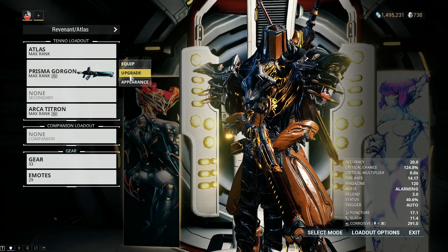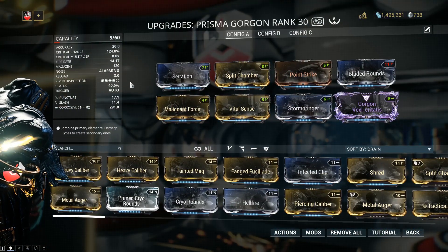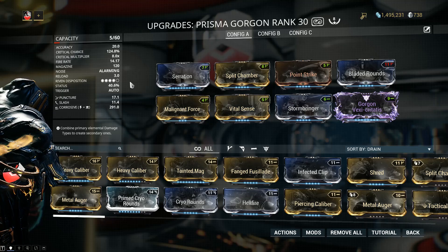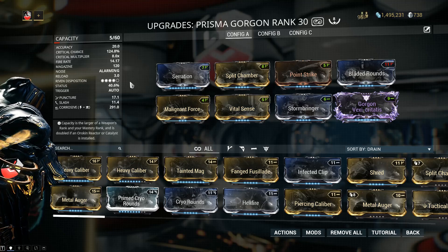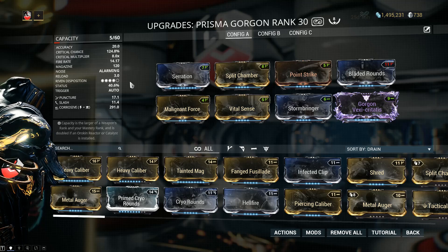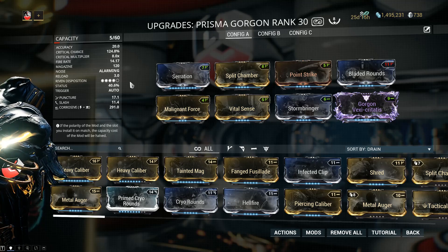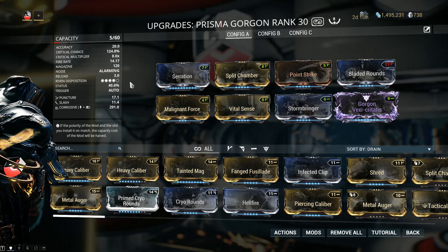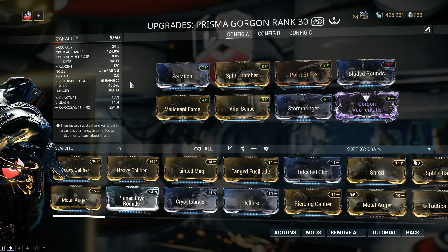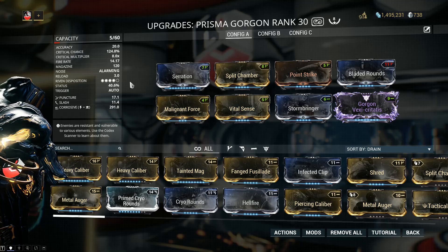First of all, the primary weapon of choice would be the Prisma Gorgon. What you want is a fast-firing weapon that doesn't deal a ton of damage per hit, because there is a cap on how much damage per hit the Hemocyte can take. This is a straight corrosive setup, because if you fully remove the armor from the Hemocyte — the infested sinew — what is left is vulnerable to corrosive damage. You can fully remove the armor with something like an Oberon in just a couple of seconds.